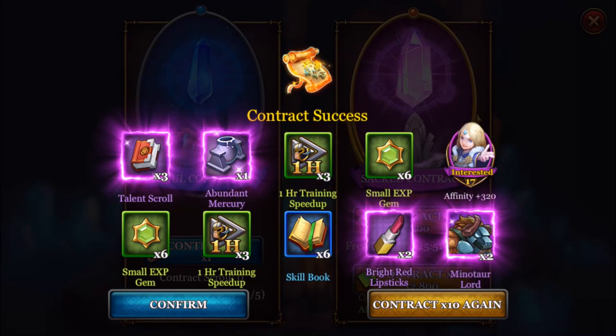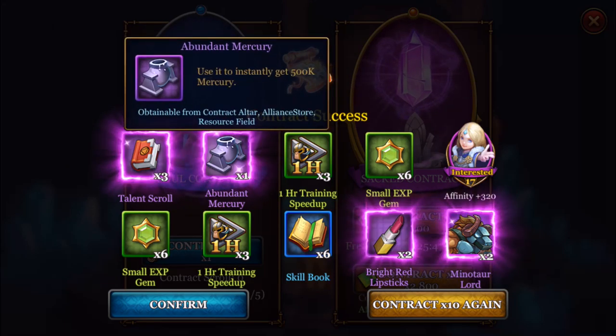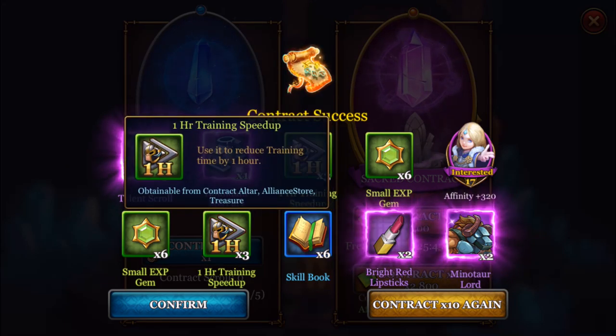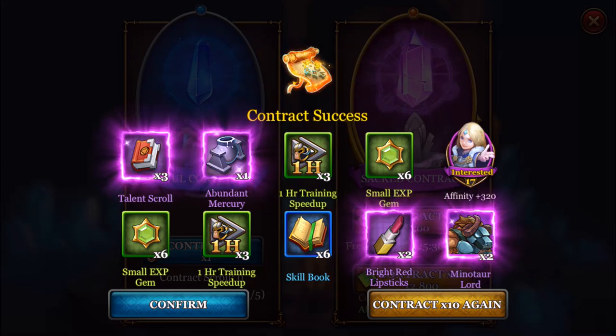Some Affinity for Noi, some EXP, some Mercury and some Talent Scrolls and Hero Skill Books. Also some Affinity Items.